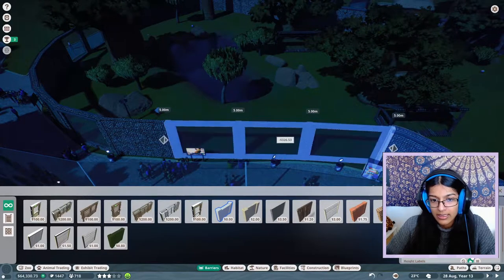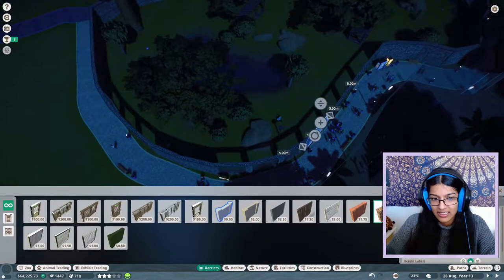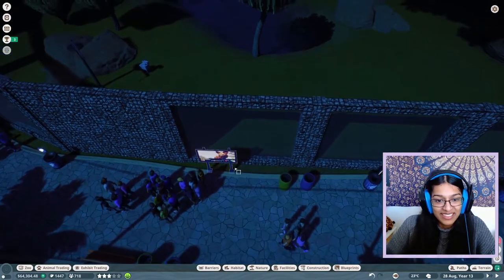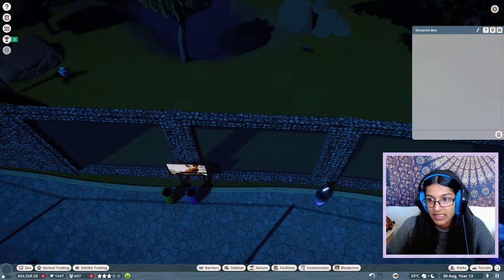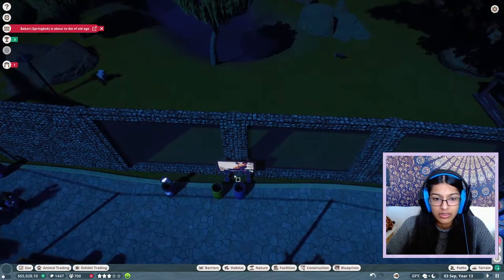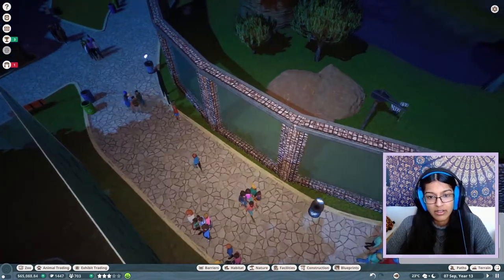Then we can make this glass — actually, I'm not going to make this one glass, just this section here. Something like this. Why are there vending machines here? I'm just questioning my whole taste level when building this zoo. I'll add some donation boxes in here. Oh, I thought something bad had happened — I was worried I'd left a gap in the barrier and there was an escaped animal on the loose.